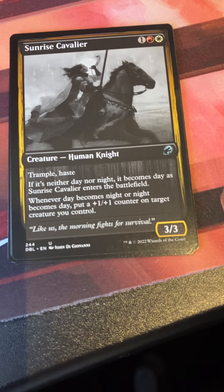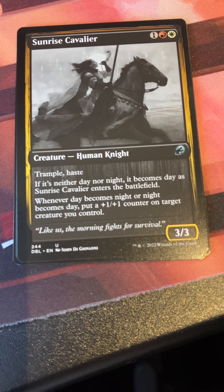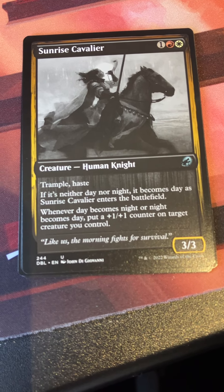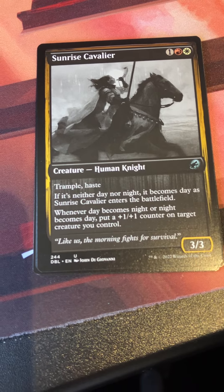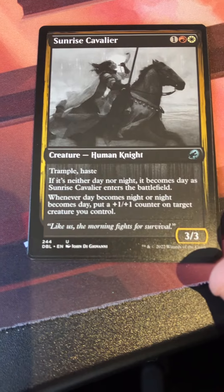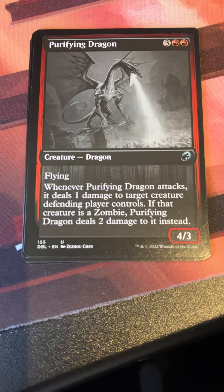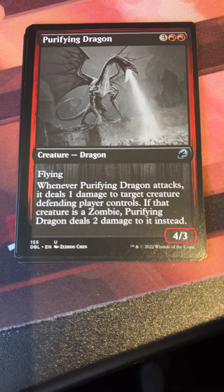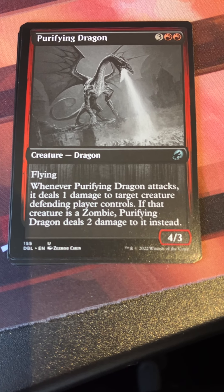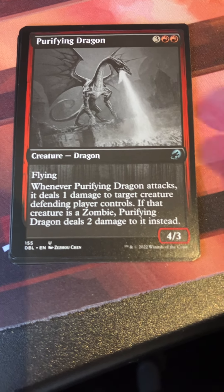Sunrise Cavalier — one red white for a 3/3 human knight with trample and haste. If it's neither day nor night it becomes day as it enters. Whenever day becomes night or night becomes day, put a +1/+1 counter on target creature you control. It's got all the stats — a 3/3 for three with trample and haste and it gets bigger as things happen. Pretty solid for white-red aggro. Purifying Dragon — three red red, a flying dragon. Whenever it attacks it deals one damage to target creature the defending opponent controls, or two damage if that creature is a zombie. Gotta love flyers in limited.